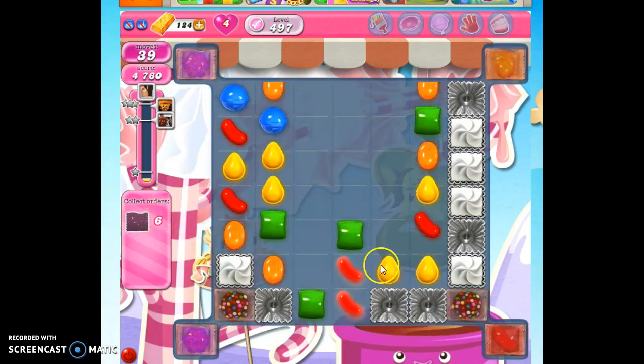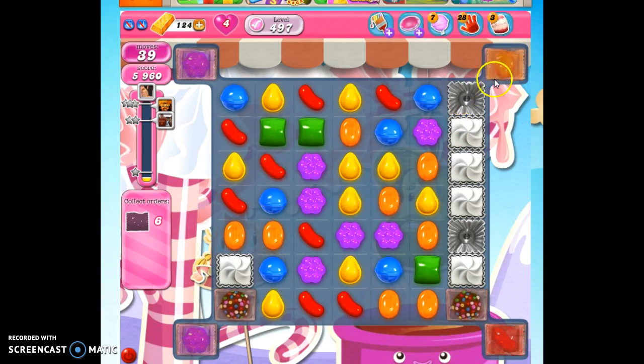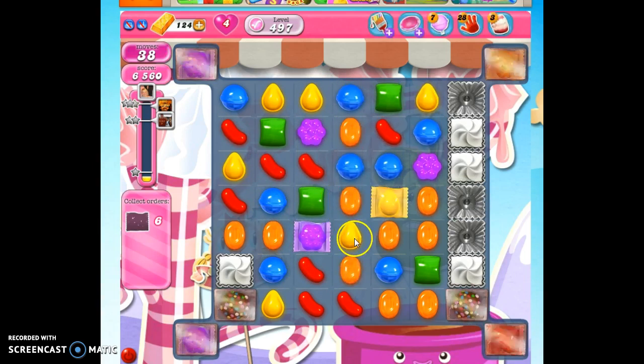Something I should warn you about: oftentimes when we have boards like this and we take out this frosting, this can kind of slide through. It doesn't happen here, if you've noticed, so that's a problem. But like I said, we're not even relying on these — look, we're just making our own here.